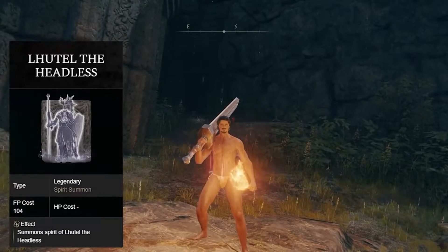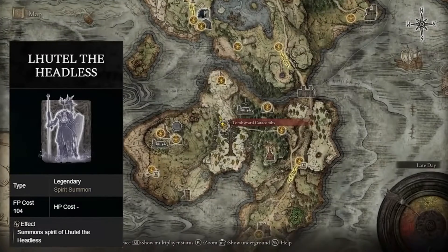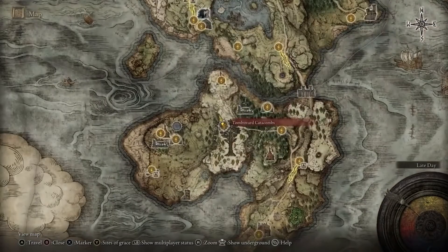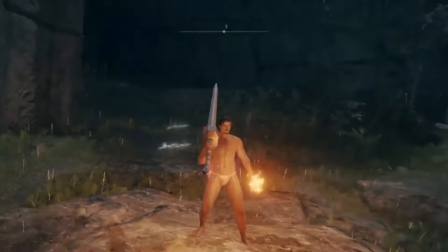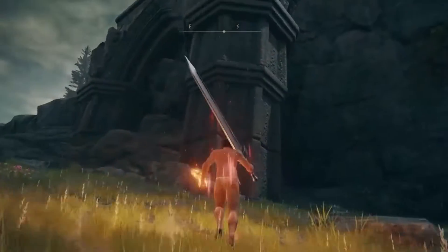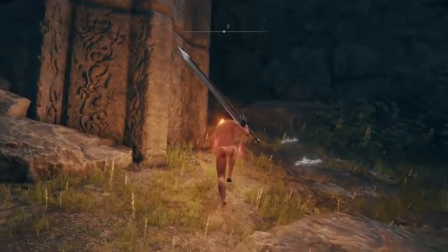If you'd like the Lhutel the Headless Ash, you'll head to Weeping Peninsula and then here at the Tombsward Catacombs you'll find the ash you're looking for. The entrance to this place is pretty well hidden — it's right behind this big arching pillar thing here.